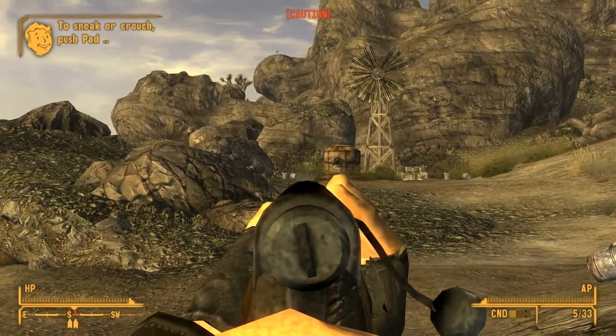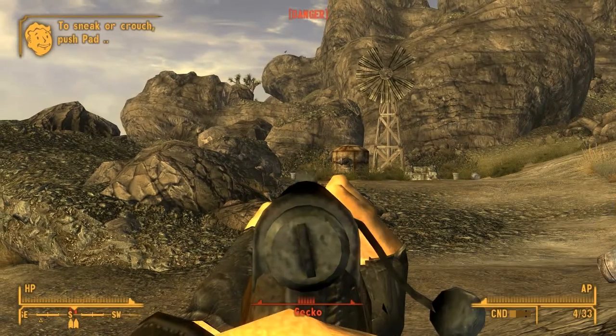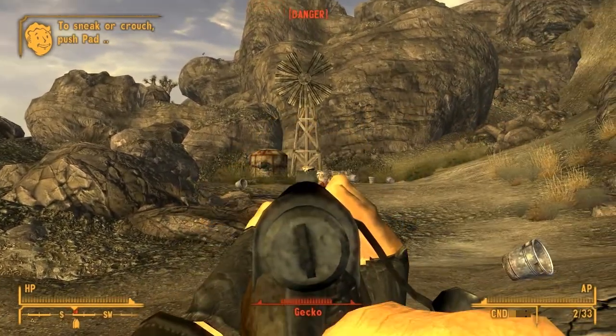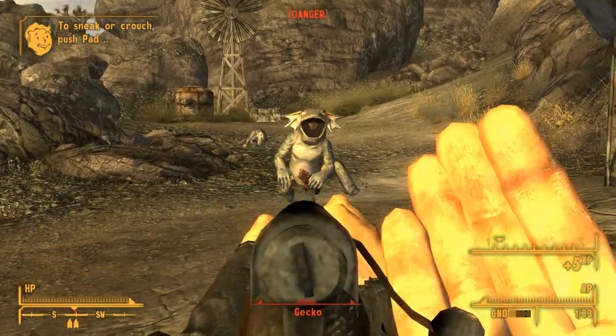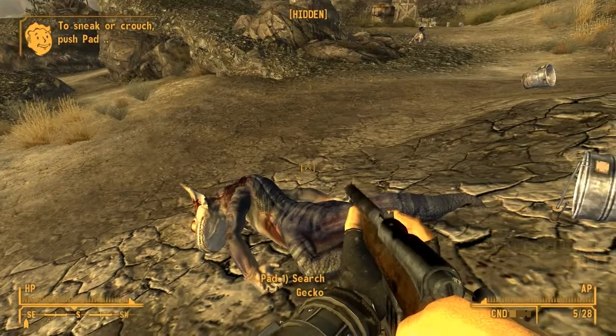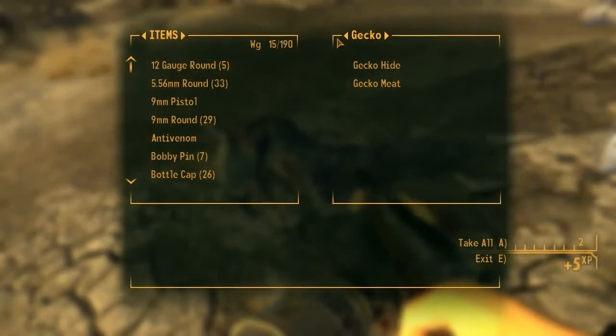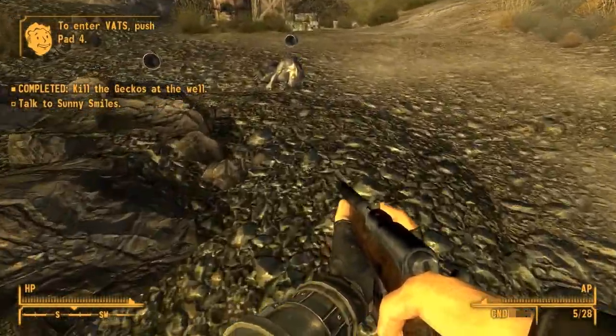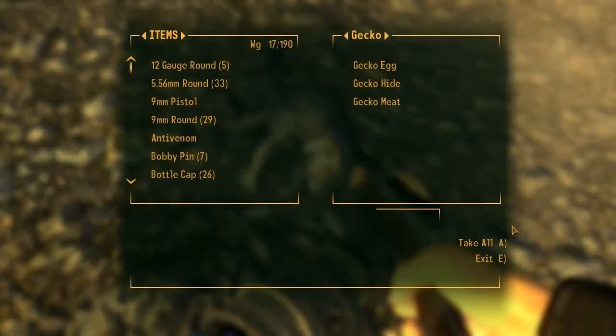I probably shouldn't have run forward there. Got the bastard! They are pretty adorable, if slightly scary when they're right up in your face. They also have hides and meats, which are good for selling. Yoink, yoink.